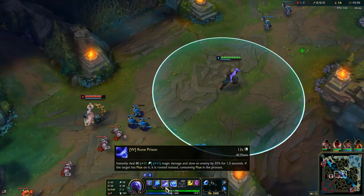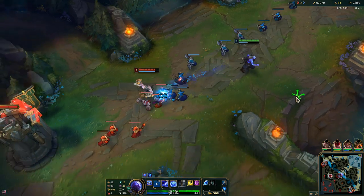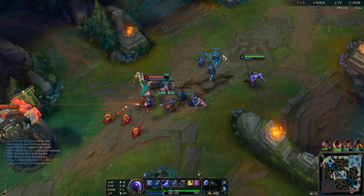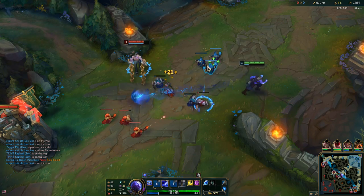What you have to keep in mind is that when you use your W or E, the cooldown of your Q will always reset. So whenever you combo someone, you always want to start with your Q if possible, then use your other abilities, and always use Q between your abilities. That's how you get a lot of DPS off.